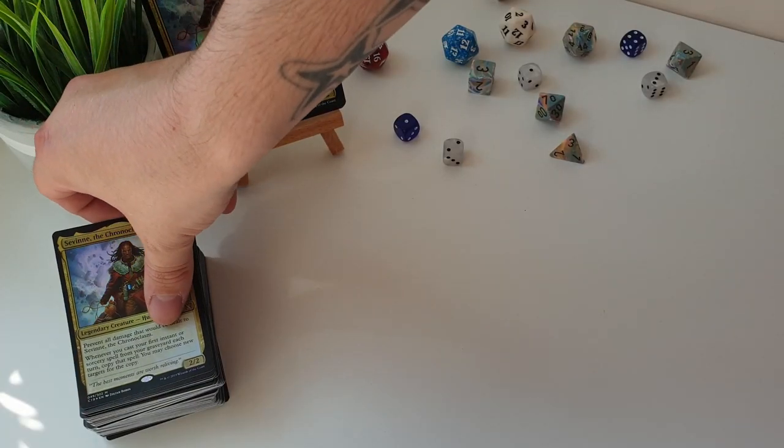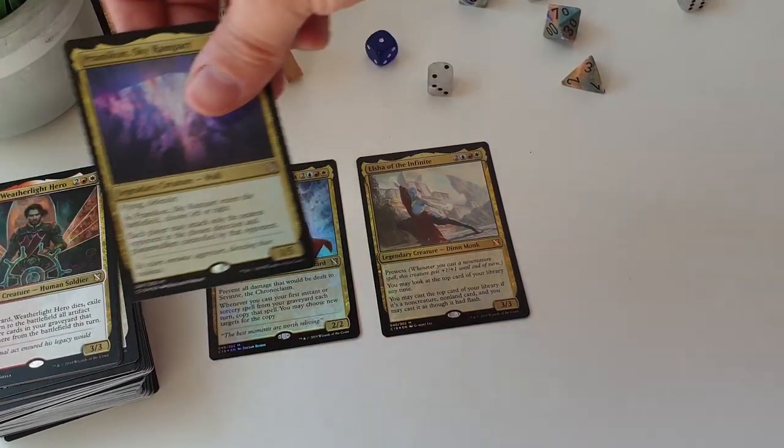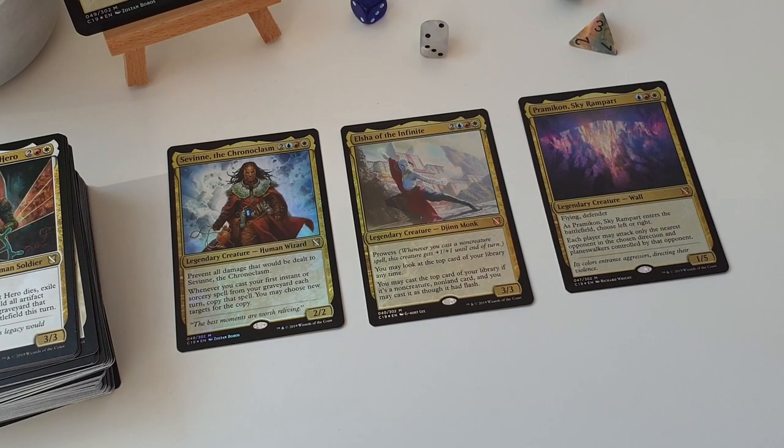Starting out where we always do, with the new commanders - we've got Savine the Chroniclasm up first. So prevent all damage that will be dealt to Savine, and whenever you cast your first instant or sorcery from your graveyard each turn, copy it and you can choose new targets. So we want lots of graveyard-based spells that we can replay. The deck has quite a few of them packed in, there's jump start and others. It's a really fun mechanic, and you can do it on other people's turns as well, so it's not just on your turn.